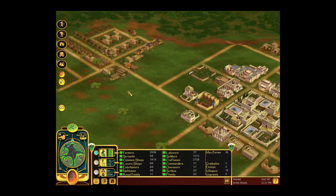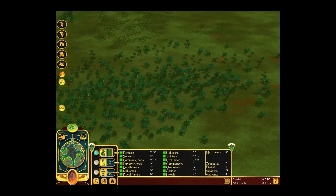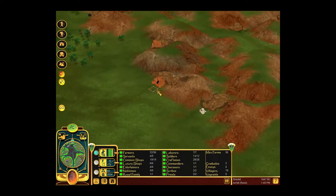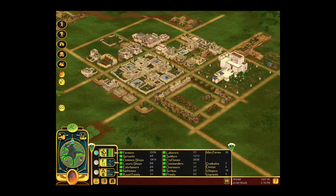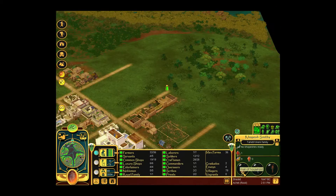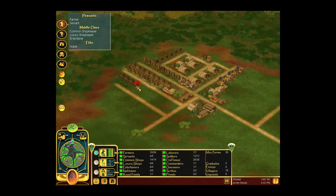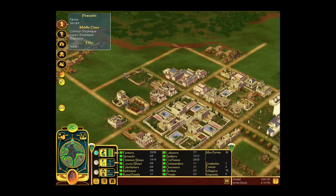As soon as this area is filled out, I'm probably gonna start expanding over here. There are cows over here — that is nice. We got some copper being mined, and you are not doing anything apparently. Can we get some more farms? We're making progress.